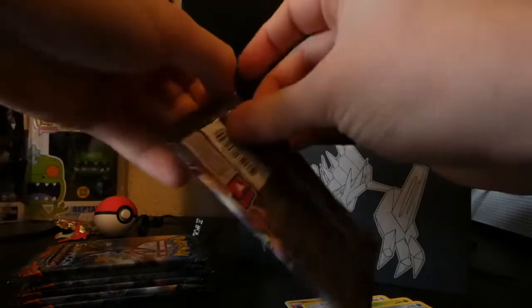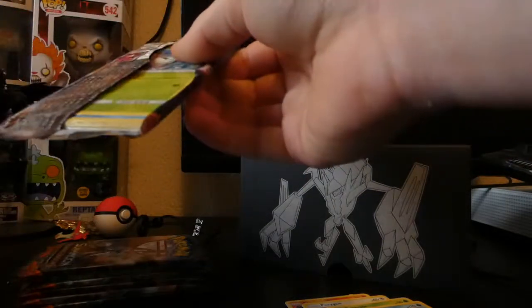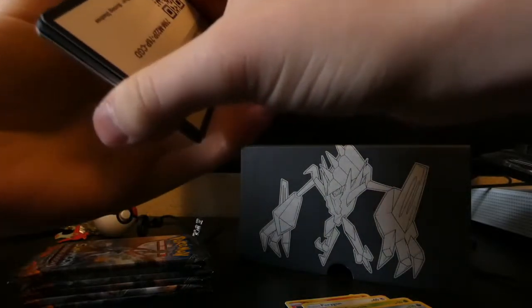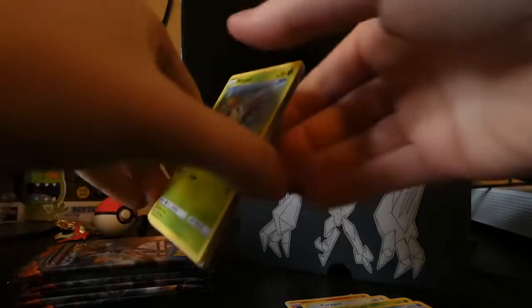Let's go straight into the second pack now and see if we can get anything nice. Maybe at least a GX hopefully, maybe a nice Rainbow Rare Charizard — who knows. So that's the code card, swipe that away.